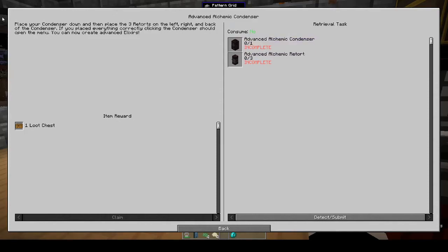Advanced alchemical condenser: place your condenser down and place the three retorts on the left, right, and back of the condenser. The front would be clear. If you have placed everything correctly, clicking the condenser should open the menu. You can now create advanced elixirs.